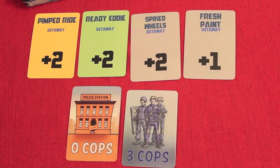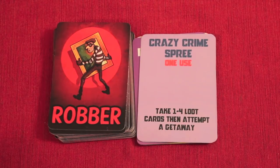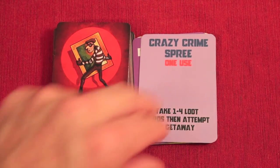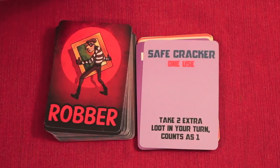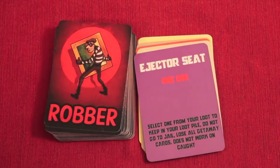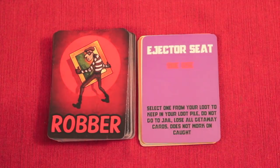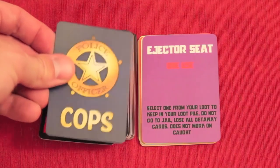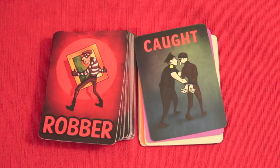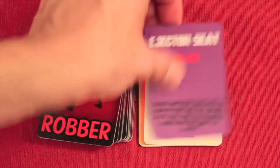Let's look at some special robber cards. Crazy Crime Spree lets you take one to four loot cards and attempt to get away right away. Safe Cracker lets you take two extra loot cards that only count as one when counting cops. Ejector Seat: if you were caught, you select one loot to keep and avoid jail, but you lose all your getaway cards — it does not work against a caught card from the cop deck, which immediately catches you.